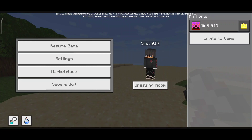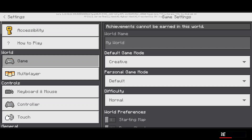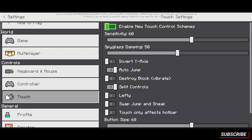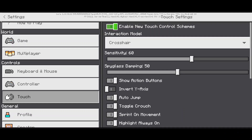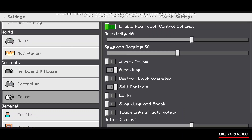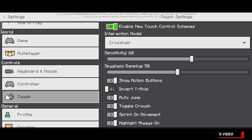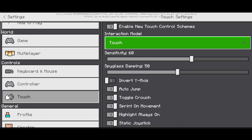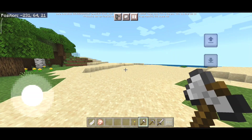There are actually two more options you can try. For that, go to Settings and then go to the Touch options. Here you can see a new option that says 'Enable new touch control schemes' — turn that on. In the interaction model you can see we have three options. I was using the crosshair option, so now I'll show you how things look with the touch option.